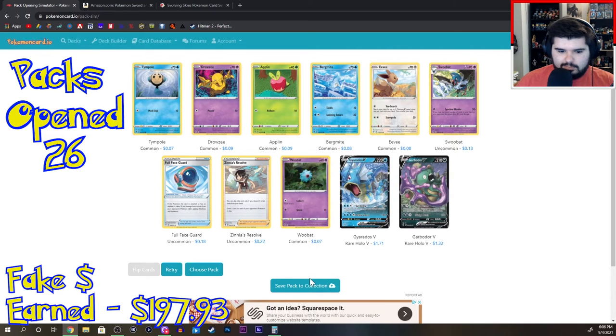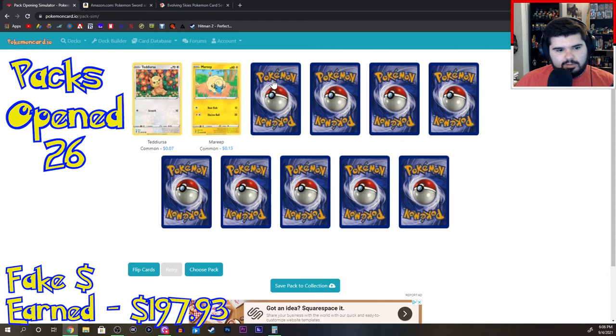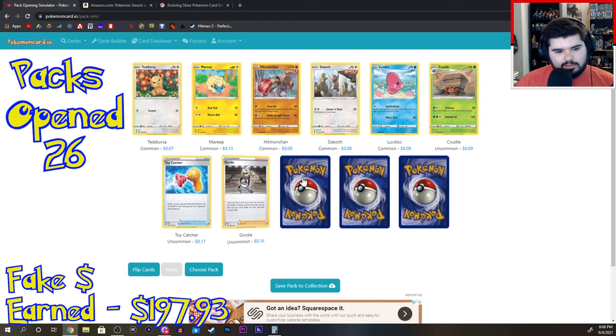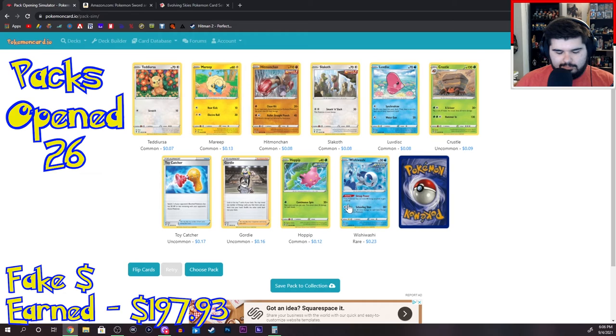Garbodor V. Tedesura, Mareep, Hitmonchan, Slakoth, Love Disc, Crustle, Toycatcher, Gordy. Hoppip. Wishiwashi — that's a Pokemon? That's a real Pokemon? Are you serious?